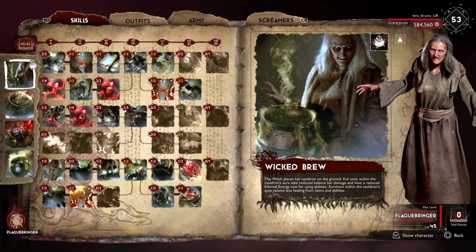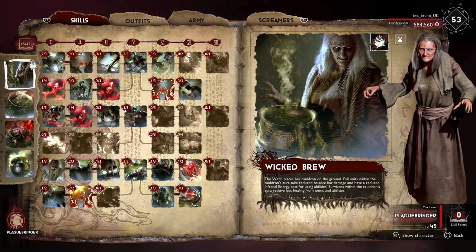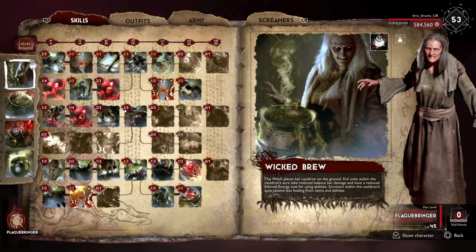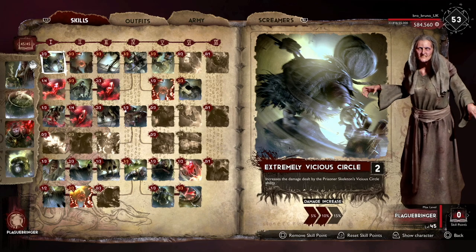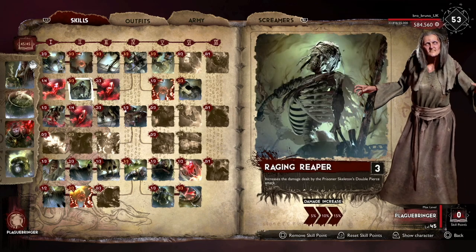A really cool new mechanic for the witch is that she and her units use infernal energy rather than having a cooldown for their attacks. The more you use their attacks the more they will cost. The build today revolves around basics — we have a little bit more damage on the 360 circle attack and increased damage for the double pierce attack.